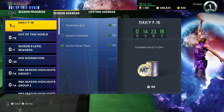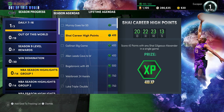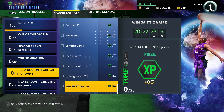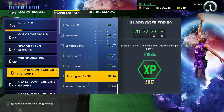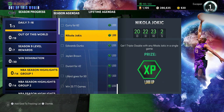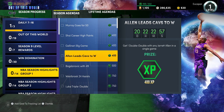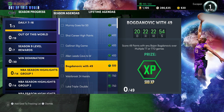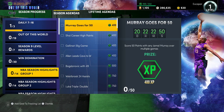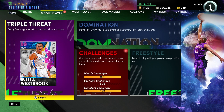Domination is definitely the way to go for a good boost, and you can mix it with some NBA season highlight challenges, which are the big bucket getters for MT as well. The general game plan is picking out a few NBA season highlight challenges you can complete in the same game. For example, you can probably get a double-double with Jared Allen the same game you get 38 or 42 points with Shai Gilgeous-Alexander or Jamal Murray — mix those challenges together.